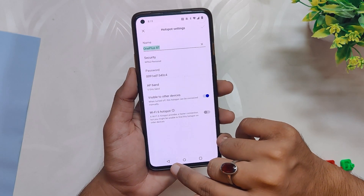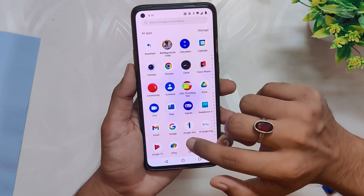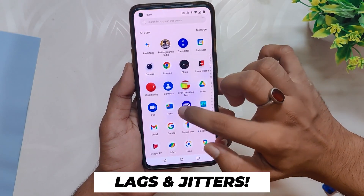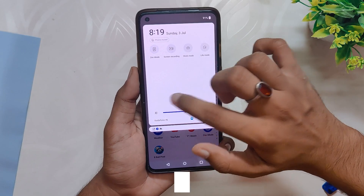A few users were also asking if the 5GHz band is present in personal hotspot in build C.21. Yes, it is still present. Overall, this build is very stable. I have not faced many issues, however I have faced some lags and jitters here and there while using the device. It doesn't happen always, but the phone does lag sometimes for a split second or so.